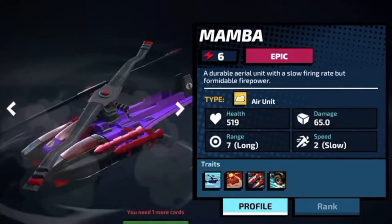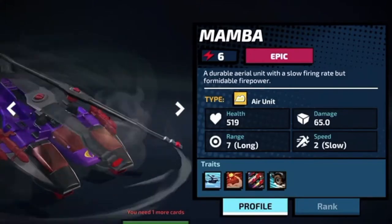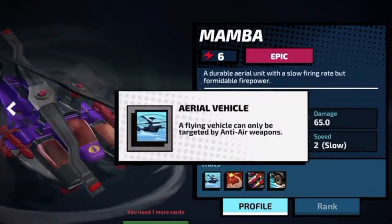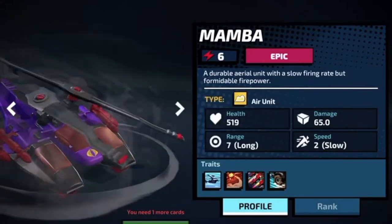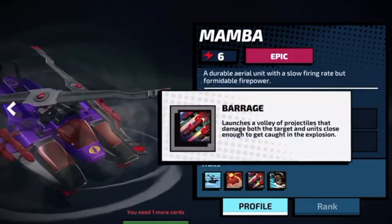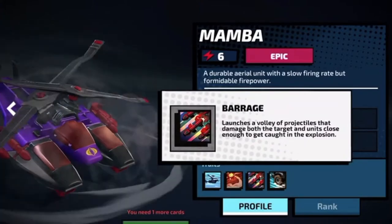This Mamba is a beast — it's like having a dragon for the Cobras. Range is 7, damage is pretty high, and it can also strike flying units. That's killer. Splash damage too, and at rank 2 you get that movement speed.